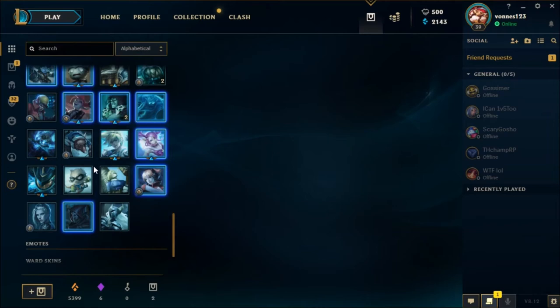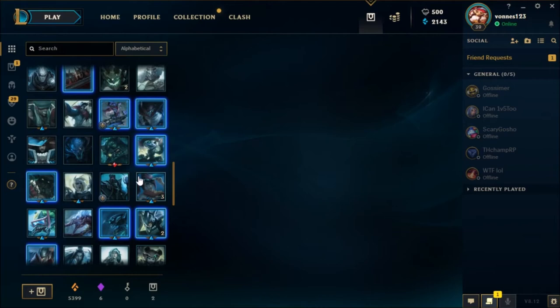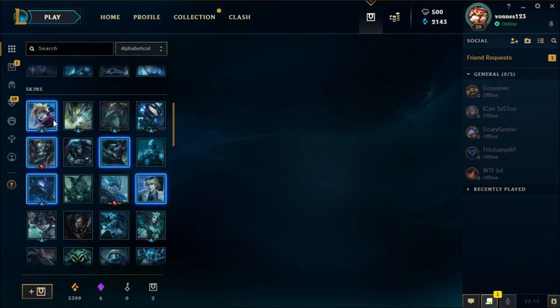Two Pulsefire Caitlyns — only one I'm pretty sure. I'm sure I got a lot of Scuba Gragas.